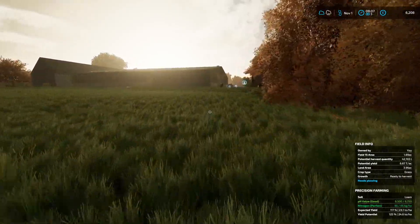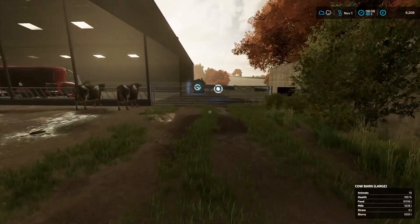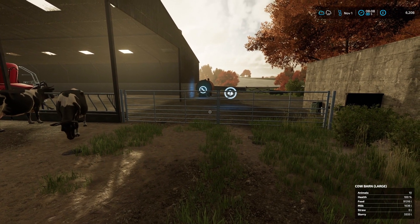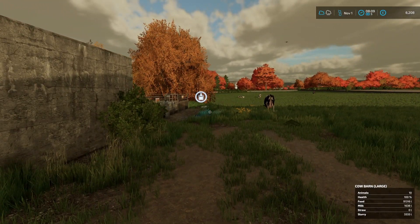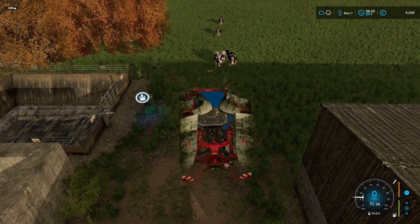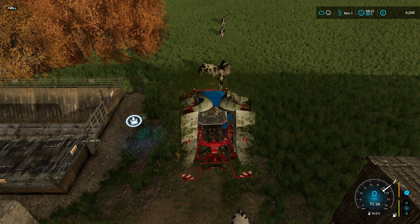I'm just going to see how much milk we've got. I doubt we've got much, we only have 10 cows. We do have 1,600 litres - that's not terrible. So we'll see when I'm about to mow. This will look a bit sketchy because we are going to be mowing through the cows. However, I'm not leaving profits lying about, so we're just going to have to get on with it.